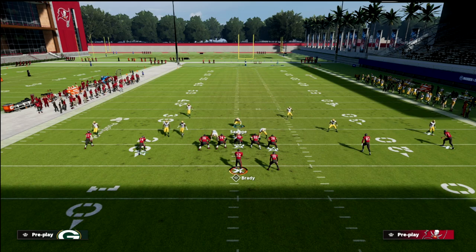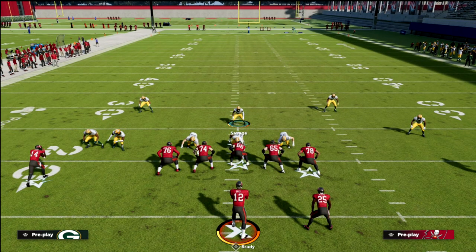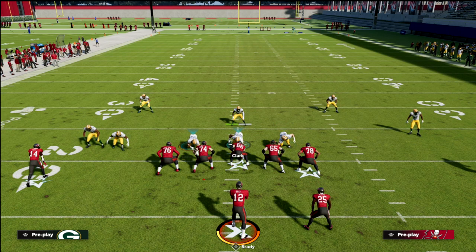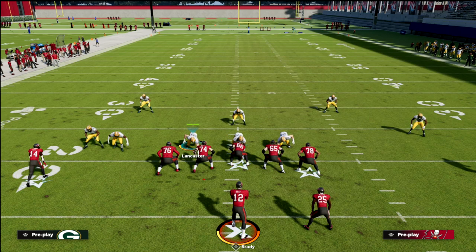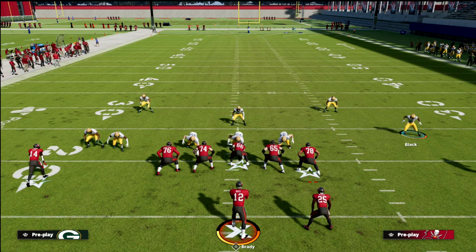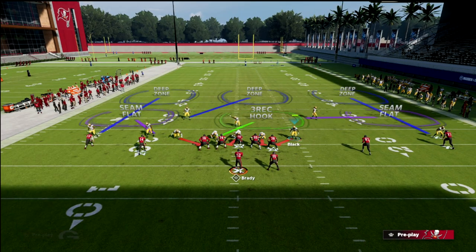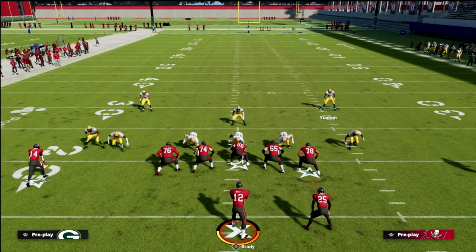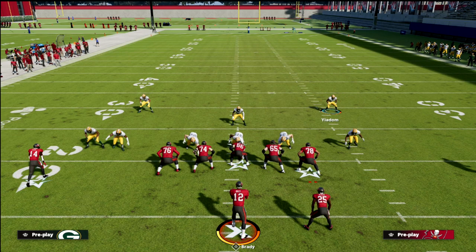With Cover 4 Show 2, you get what's called a tight front — these guys in a 4i or 4 technique. It's basically a bear front with two high safeties. If it were a true bear, this guy would be down here, which is why if I audible to Mike Blitz 3 he'd drop down. I'd rather keep him in — I don't want him to bounce to the outside because it makes our blitzes significantly worse.